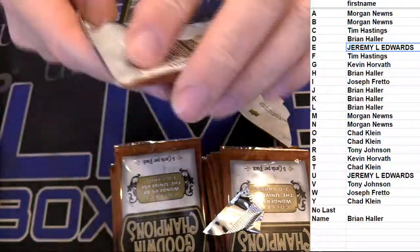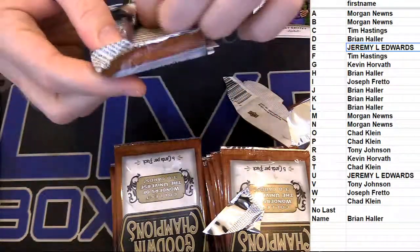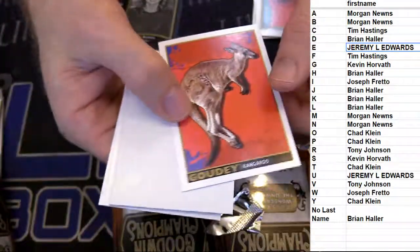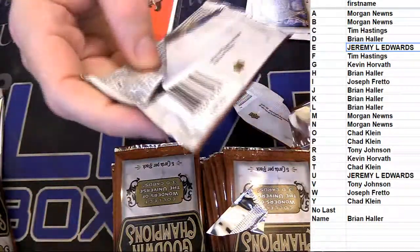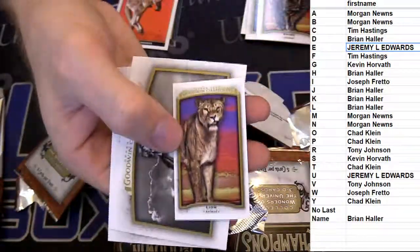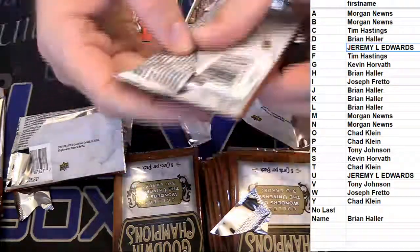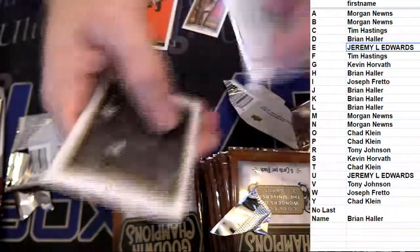First letter, last name, guys. Can't go to rule — it's gonna be the no last name, animals and stuff like that. No names — little lion mini. Another mini there, rhino.